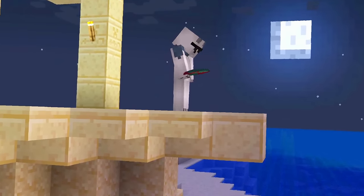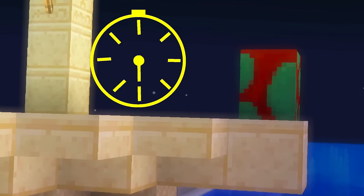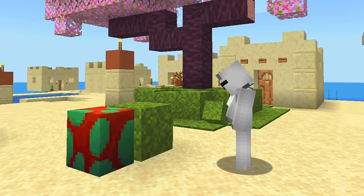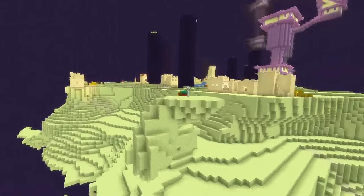Once you find the egg, you'll need to place it somewhere to hatch, and that takes about 20 minutes. If you don't want to wait too long to get your Sniffer, you can place the egg on top of a block of moss and it will hatch in just 10 minutes.